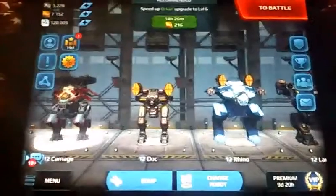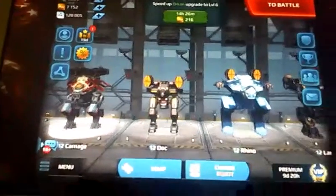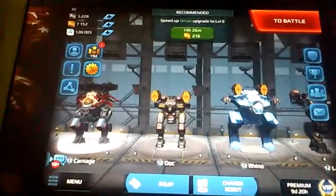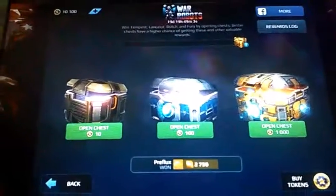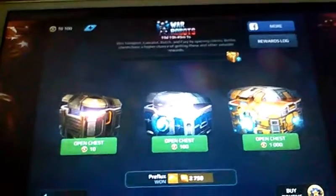On the left side of my screen there's an icon that has a 19D and an exclamation mark. If you click on that, it takes you to this screen with three chests: the bronze, the silver, and the gold, and then you have the super chest right at the top. Every time you open up a chest, the progress bar fills up, and when you fill it up completely you get the super chest where you mostly win gold items and workshop items.